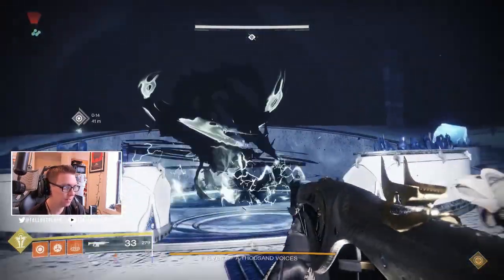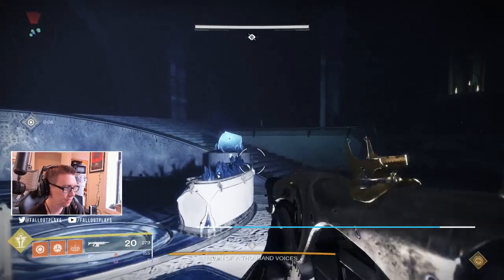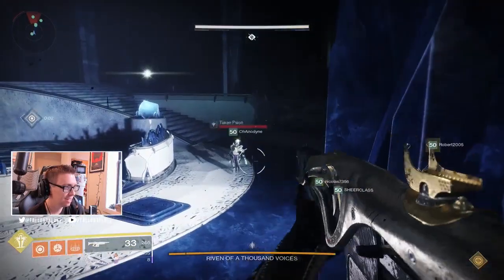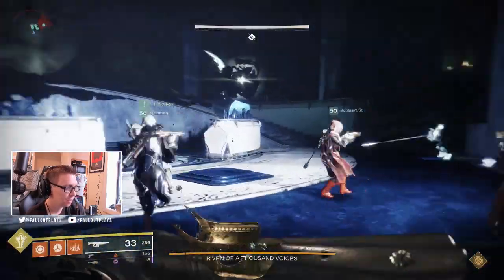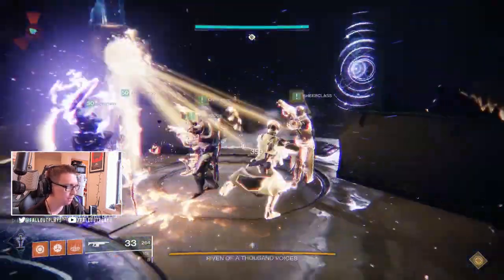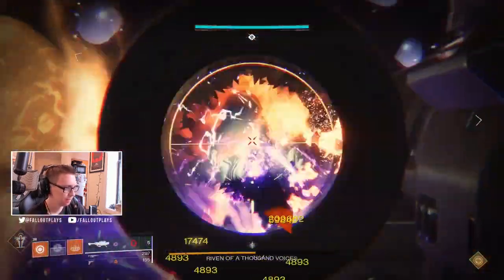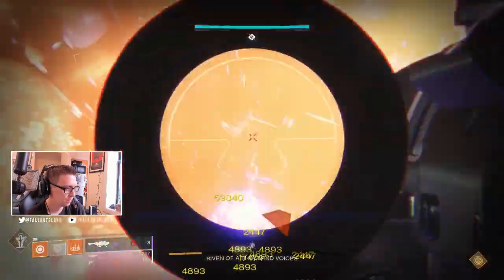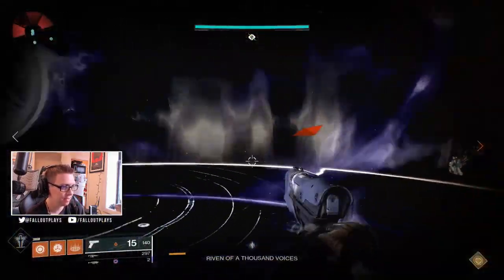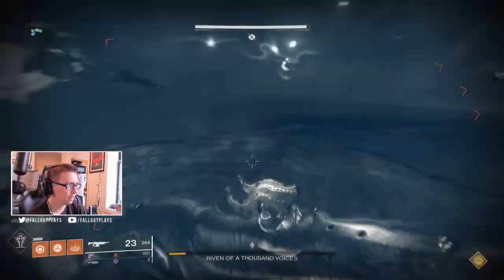Now I do need to mention that if you Prestige — aka hit maximum rank in Gambit — and then reset your rank twice, you get a very special version of this weapon with a fixed roll. Full disclosure, that fixed roll is very, very good. But not everybody has played that much Gambit. Maybe you don't like Gambit, or you only want to play it enough just to get one or two Bad Omens and you're looking for a good RNG roll. I haven't even Prestiged twice in Gambit yet, and I love Gambit — I just have a couple of these rocket launchers laying around in my vault. But anyway, we'll talk about the fixed roll later. Let's talk about good rolls that you can get on a random drop Bad Omens.